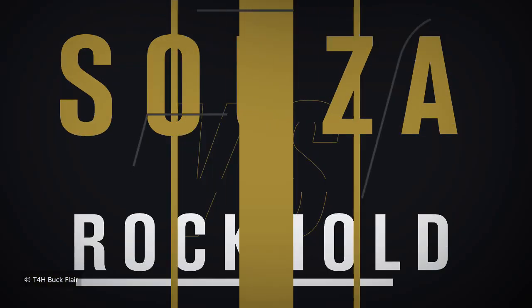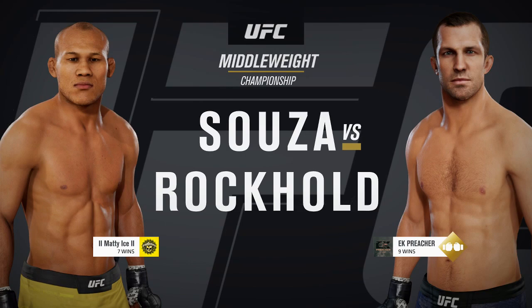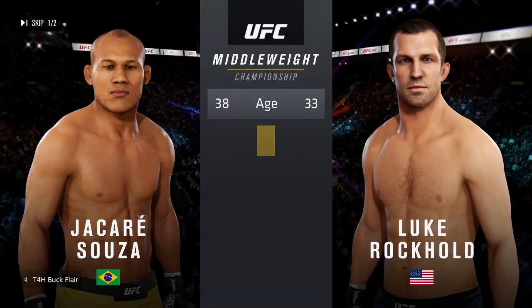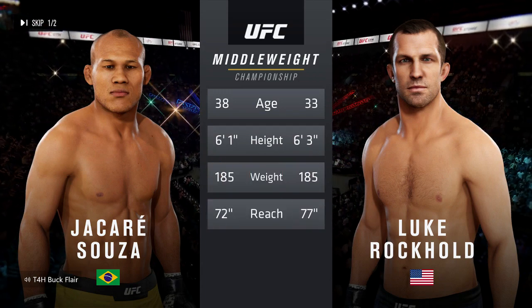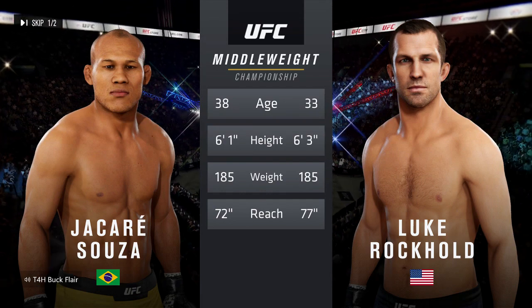Coming up next, it's a middleweight title fight between Ronaldo Souza and Luke Rockhold. Our tale of the tape for this middleweight championship fight: the American is 33, the Brazilian is 38. Rockhold is 2 inches taller and will have a 5-inch reach advantage.